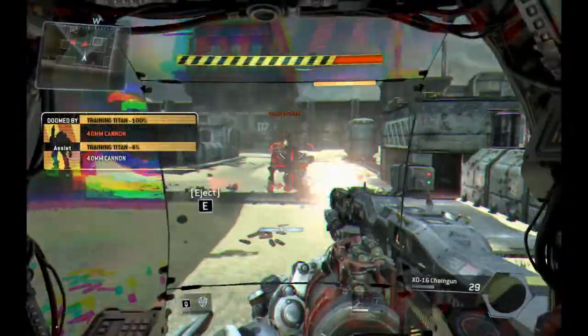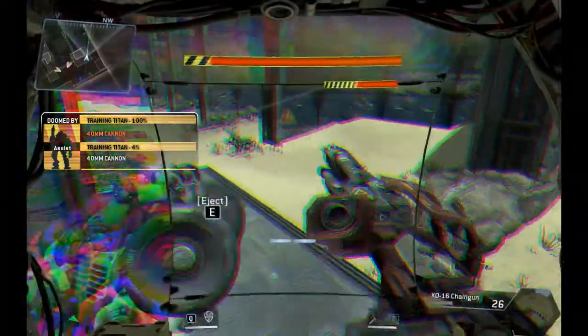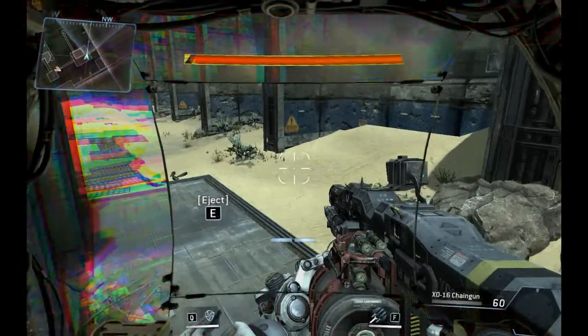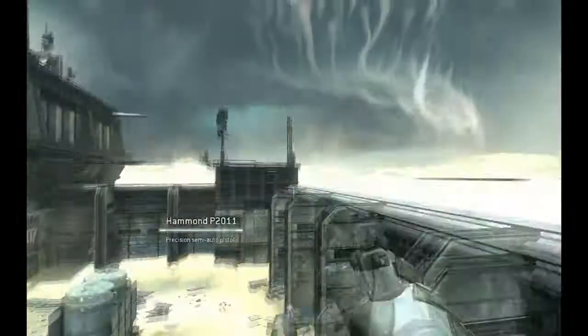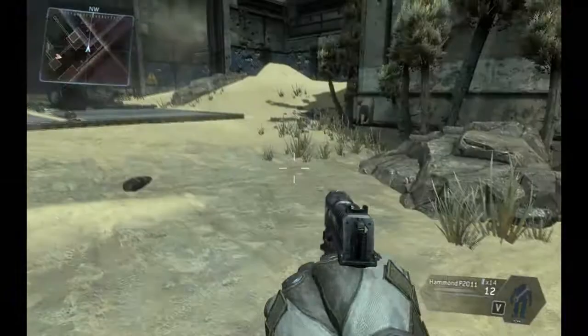Your Titan is critically damaged. Combat veterans refer to this as doomed state — your Titan will inevitably self-destruct once it is doomed. In this simulation, you will have infinite time to eject; this will not be the case in actual combat. When you eject, you can use the higher vantage point to plan your next move.